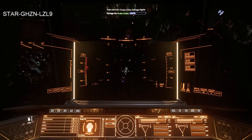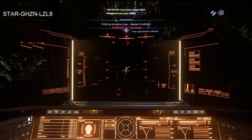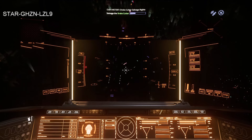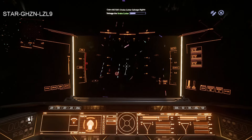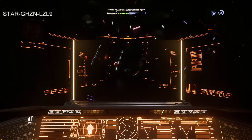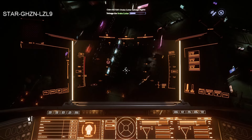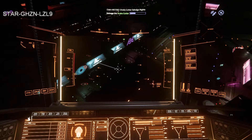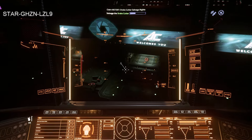Heading to the spaceport — got the message to contact ATC to land. Getting a little closer first. I'm guessing we'll go into one of the side hangars rather than a full hangar given the size of the ship. Confirmed — going into a side hangar. Flying in closer. Sometimes using the third-person view gives you a much brighter view where it's darker through the windshield. Angling ourselves, putting down the landing gear.